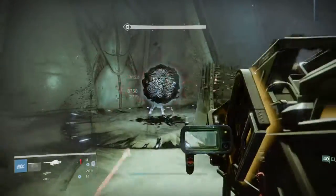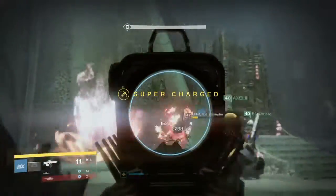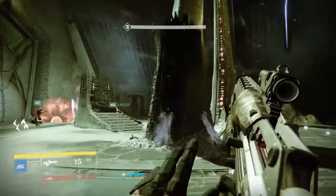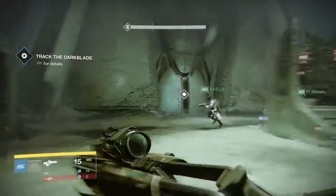First up, make sure you pick up your Sterling Treasure Packages. There are three of them. One is from the Postmaster, just go and visit him. The second is from completing the level 41 Prison of Elders. And you can get the third by completing a match in the weekly Crucible playlist.